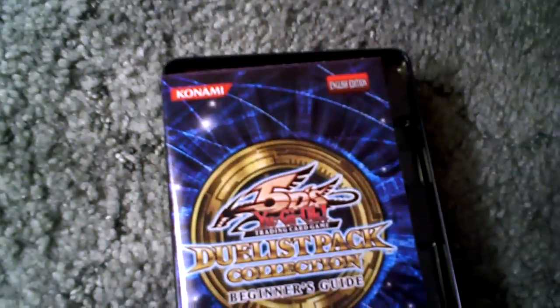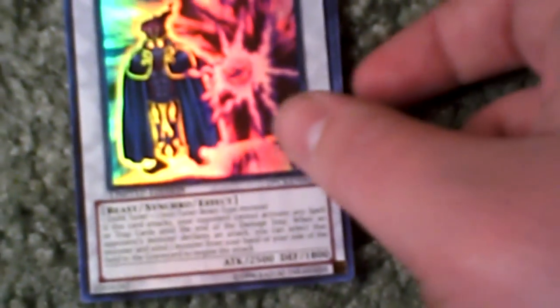I'm trying to do this one-handed. I don't really have anything set up. We got a World Championship Beginner's Guide. Right here we have the Variant Cards, so let's get that open. We got Frozen Fitzgerald, Underground Arachnid, Zemin the Ape King, and Hundred Eyes Dragon. Ooh, I like that one.